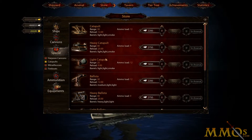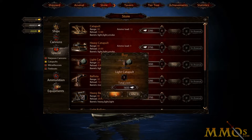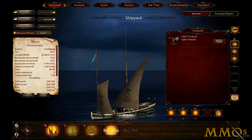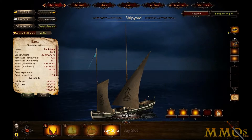Our ship is a first level ship, so we buy a light catapult by clicking OK. Close the store menu. Open the Catapult menu and click Accept. The catapult is now set.